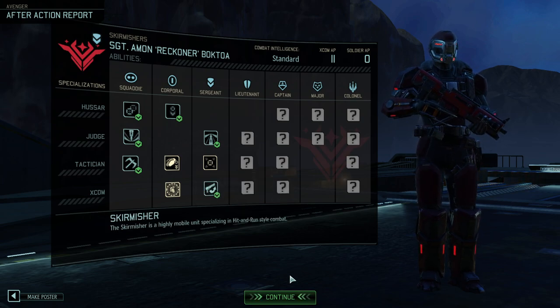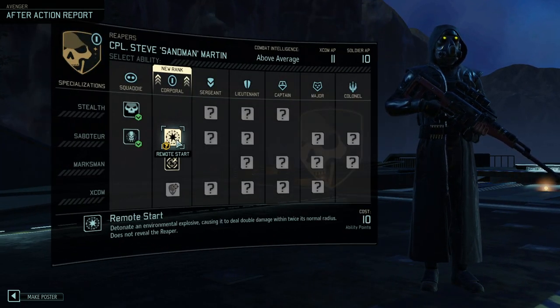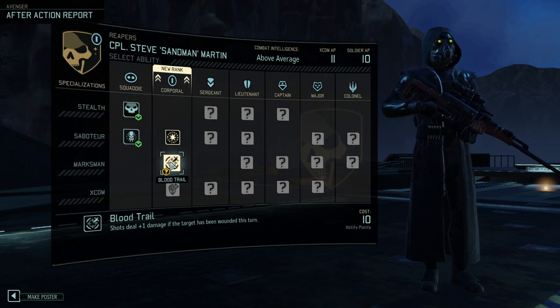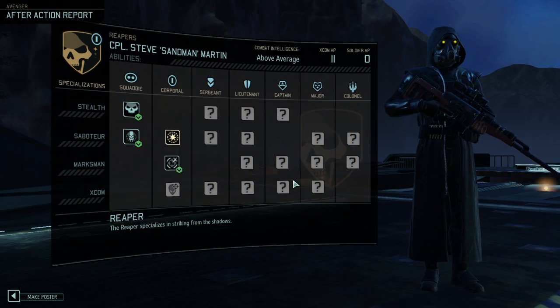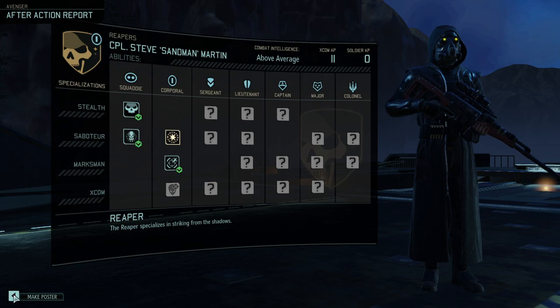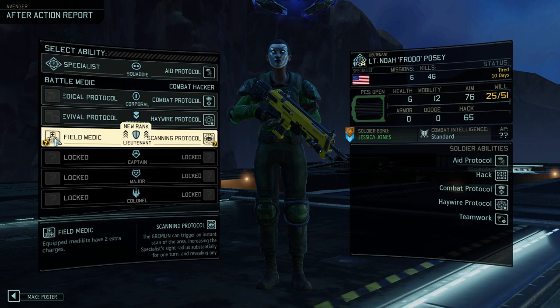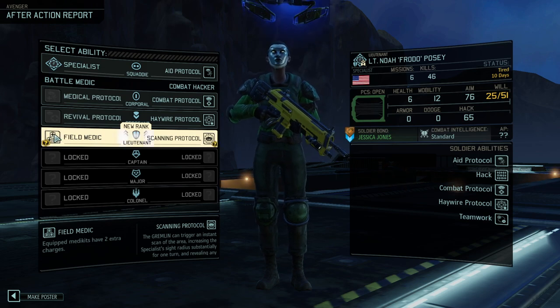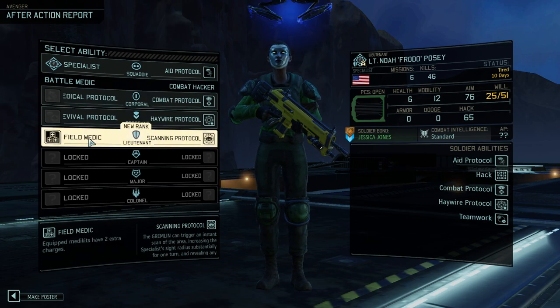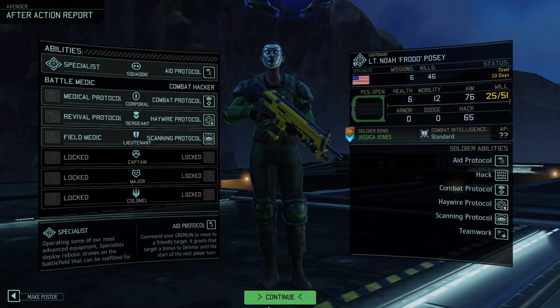We have the option to get Return Fire here, which would be funny together with Reflex — he gets an extra action and also Fire Spec. Let's try that, maybe we can convert him into a tank of some sorts. Remote Start would be the right choice but instead we're going for Blood Trail and ignoring Remote Start. Squad Side is not useful on a Reaper at all. Field Medic would be the right play — having four charges is still supreme, so we're going with Scanning Protocol.